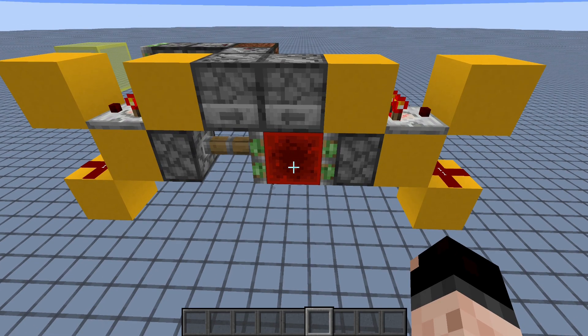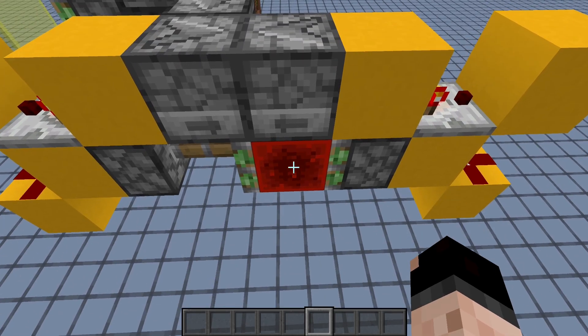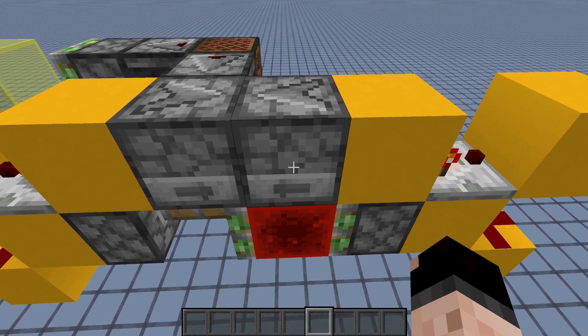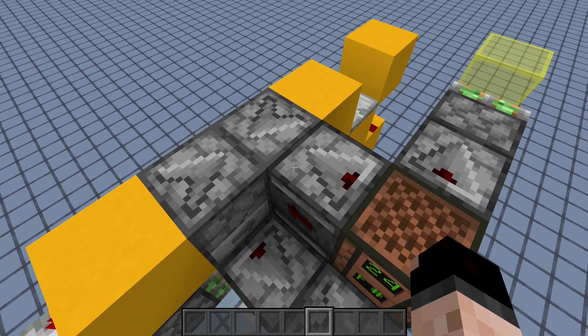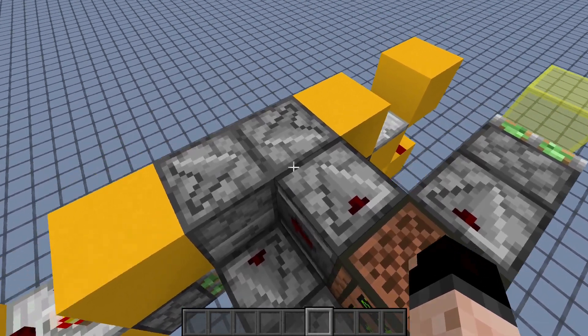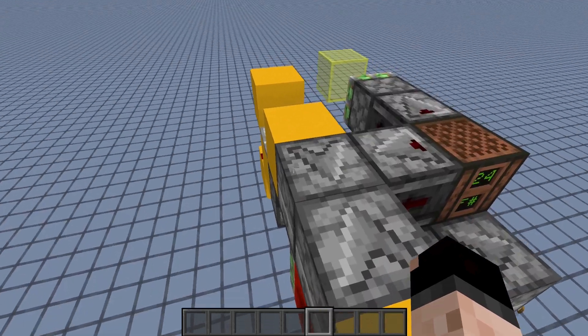The way that it's working is very similar to how an Etho hoppercock works — this redstone block gets pushed back and forth. When it's underneath this dropper, that dropper is actually locked, so it can't spit an item back over to this dropper, but this dropper can spit an item over here. Because we have an observer pointing right into these, both get powered when this observer goes off, but because this one is still triggered, this one doesn't actually fire off — so just this one does.